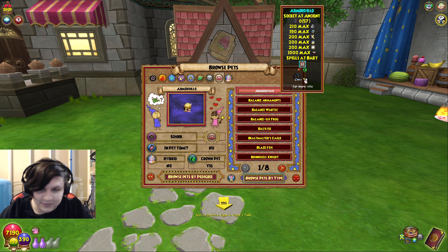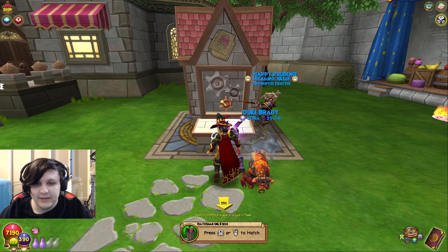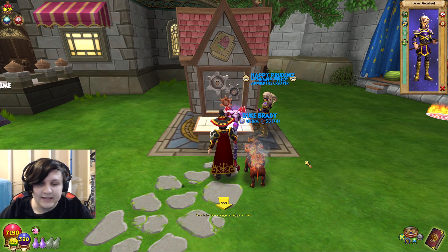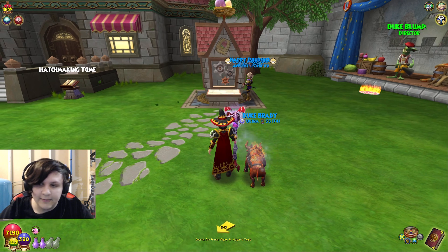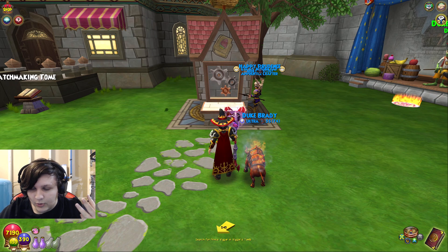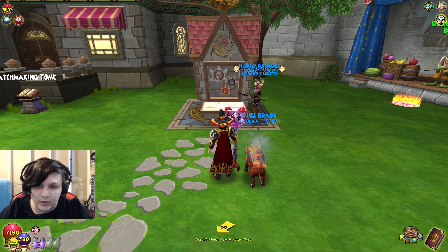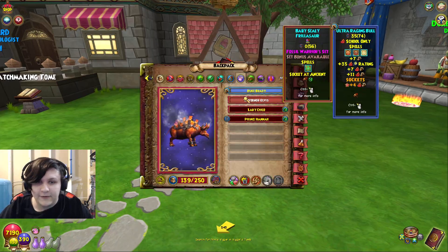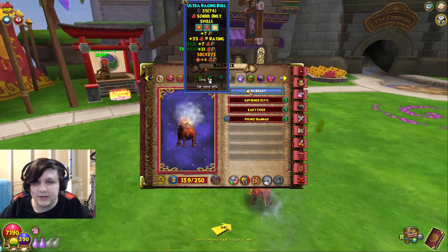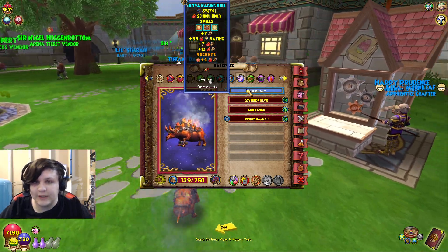Now you're asking what talents do you want? The best part about the hatching kiosk is that pets have different talents. It depends on your school. If you are fire, storm, myth, or death, you want to go for a pet that has three or four damage talents. For example, my pet has four damage talents — three damage plus an extra boost and a critical. Realistically you want three or four damage talents.